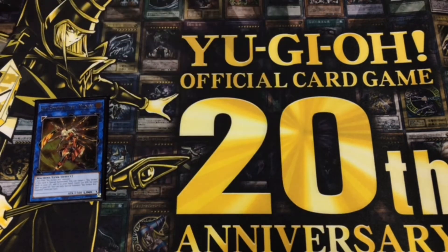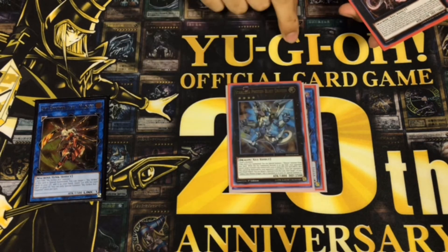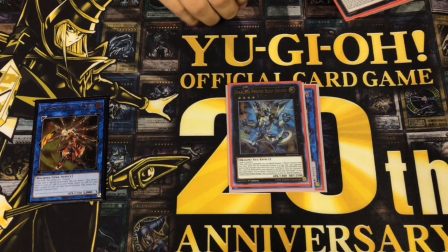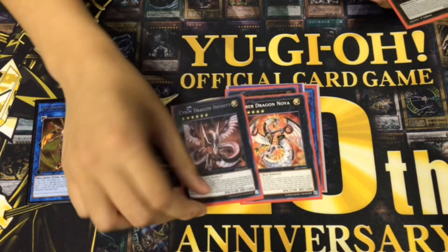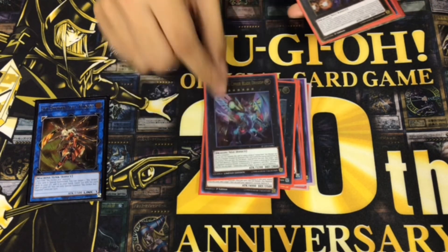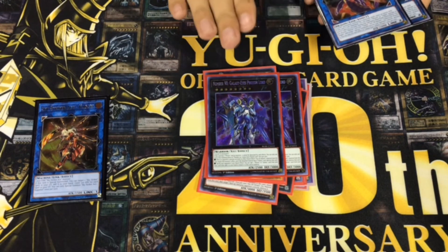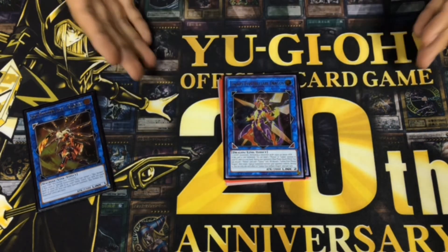Extra Deck: I have a Boreal Sword Dragon, Exeton Knight, Photon Blast Dragon — this helps any monster you control over 2,000 from being destroyed by card effects, and if you equip the Photon Orbital to it, it's immune to destruction as well. The Cyber Dragon, Dark Matter Dragon, Prime Photon, Full Armor Photon, Cypher Blade Dragon, Titanic Galaxy, Cypher Dragon, two Number 90 — these are a really good card. And then the best card in the whole Extra Deck: Soul Flare Dragon. I don't play a Side Deck.